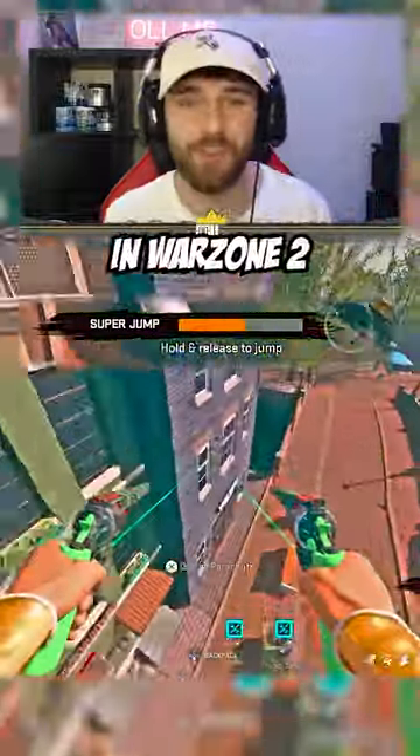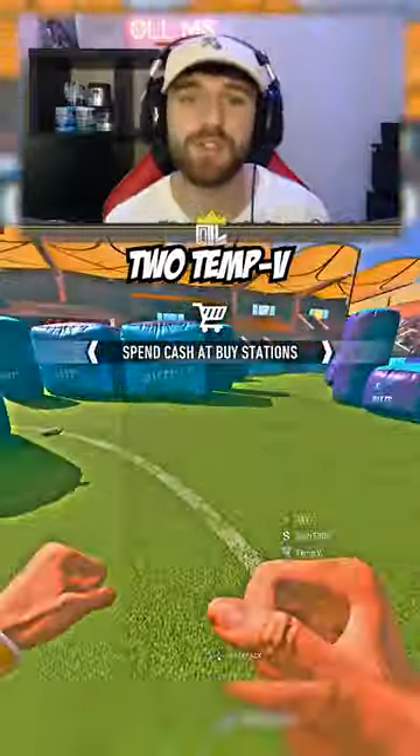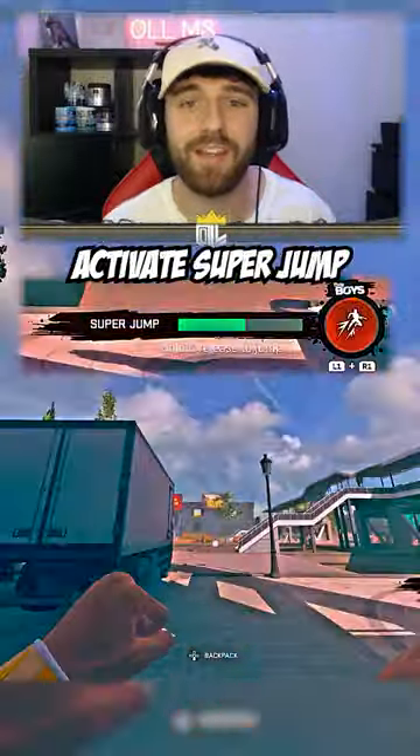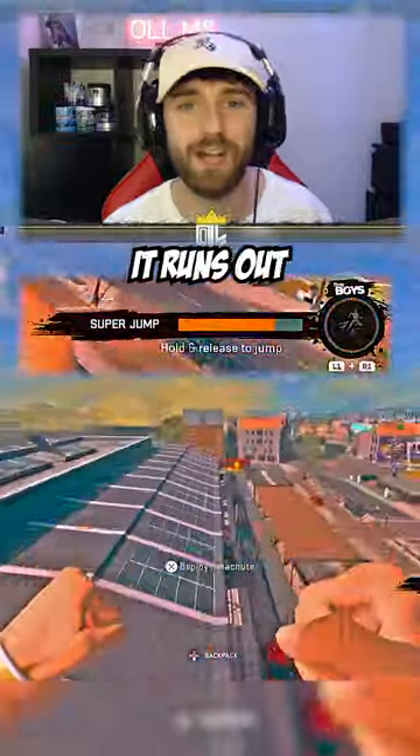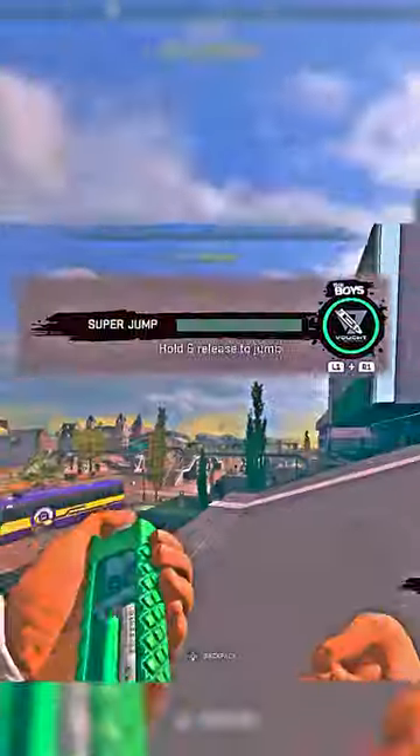There is an infinite super jump glitch in Warzone 2 and it's one of the most broken things that's ever been in the game. All you've got to do is grab two 10v field upgrades. You then want to activate your super jump just before it runs out. As it runs out, go to your backpack, choose your other 10v field upgrade and activate it.